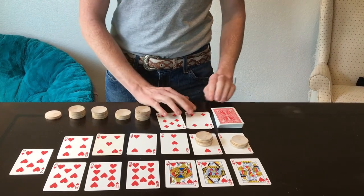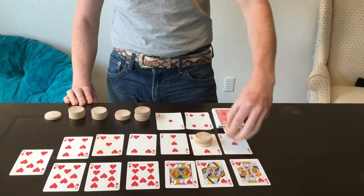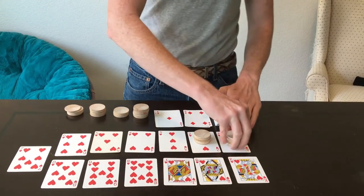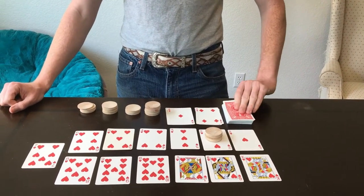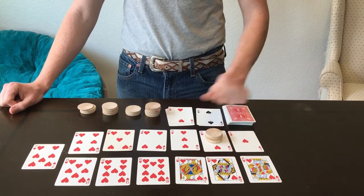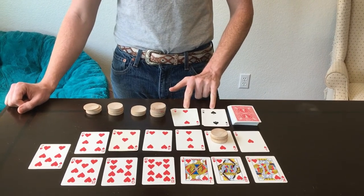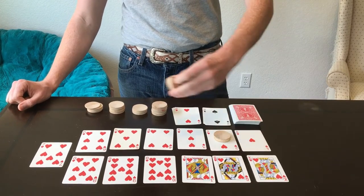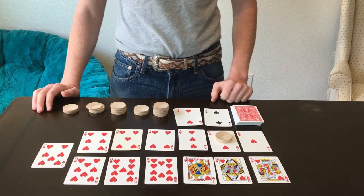Four was the losing card on this bet and Ace was the winning card, so I owe our gambler four more wooden nickels. Now we're going to do one more bet, and we got two as the losing card and two as the winning card. When you get a card that is the same rank for both the losing card and the winning card, that means the dealer will be taking half of whatever the bet is — so I'll be taking three wooden nickels since there are six there.